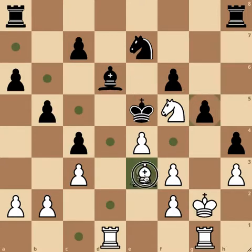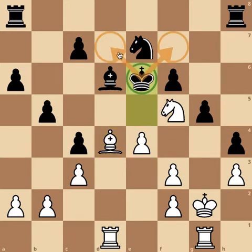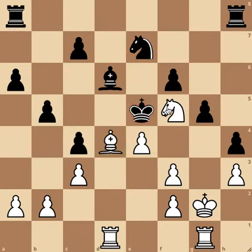If you give check directly with the knight, black can escape — the king can move to d7 or h7 and get away. So giving that check immediately doesn't work because black escapes the mate.